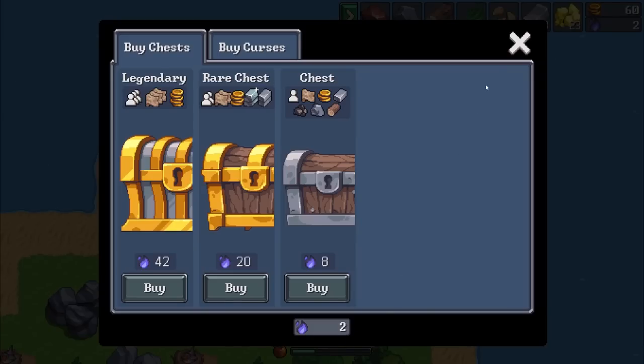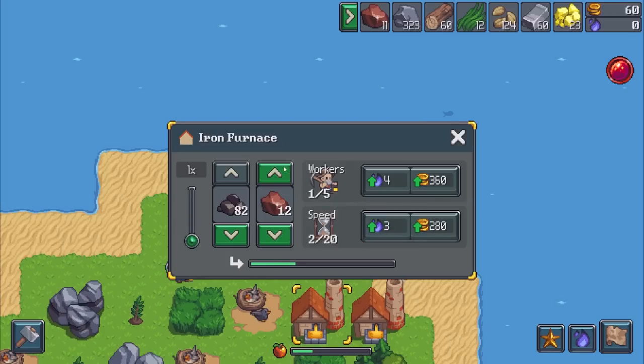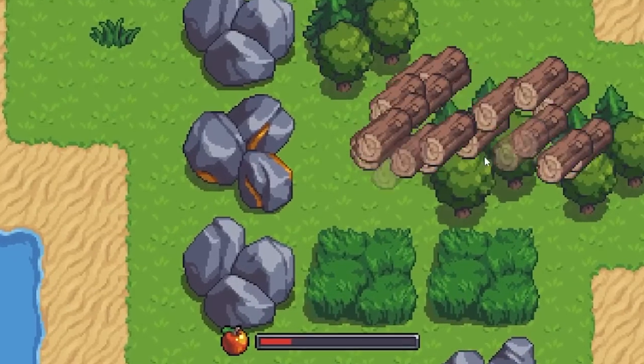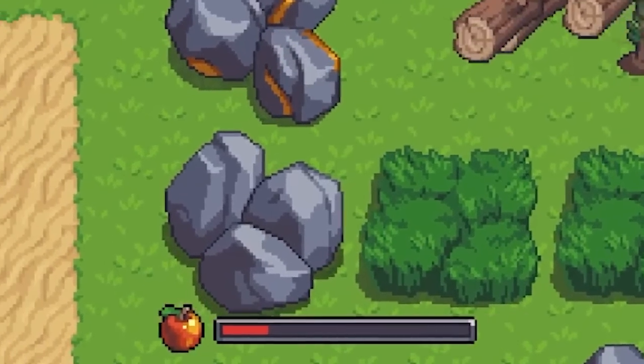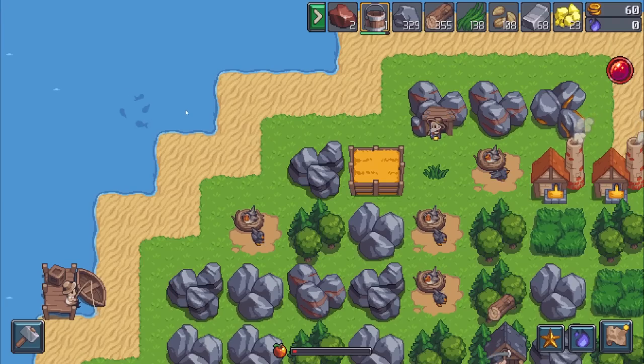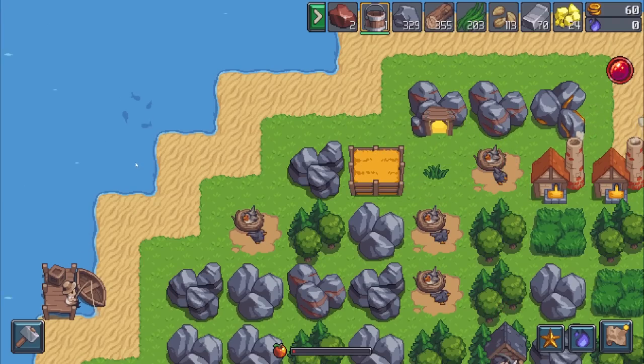I have two of these little curse thingies, which means I can upgrade my mining speed once and my smelter once. Get this field down as well — that should hopefully help grow me more food because I'm getting dangerously low in that department. Now I have a quest to make a bucket, so I made a bucket. I can fill this bucket with water and use it to grow resources back faster — that's a nice little system.